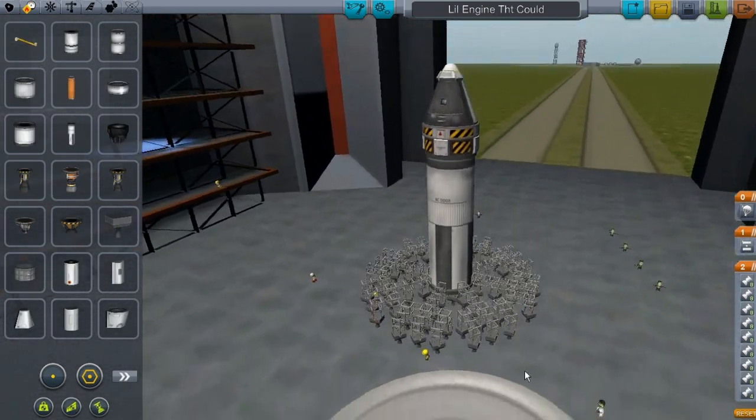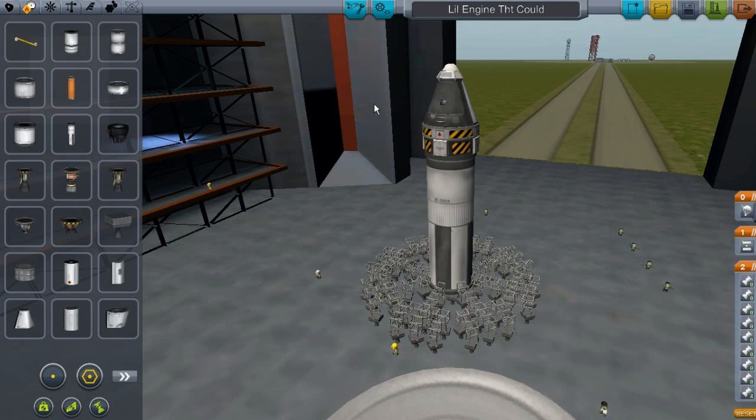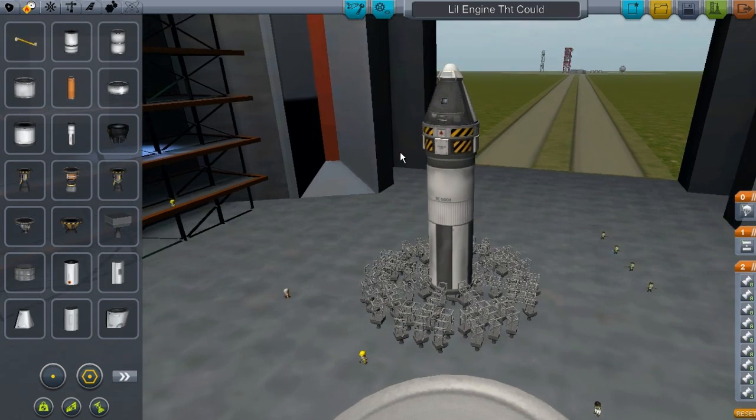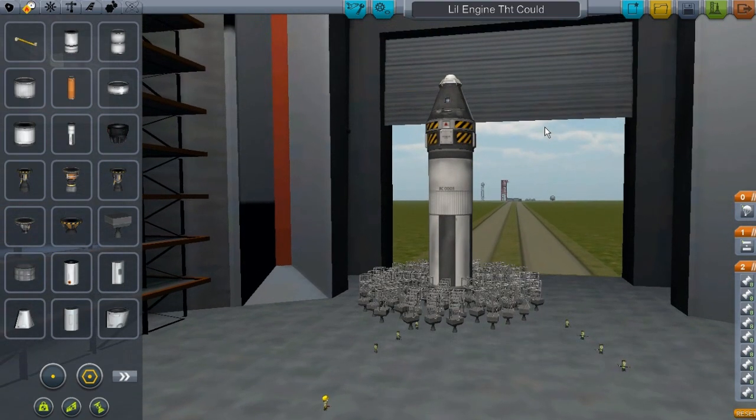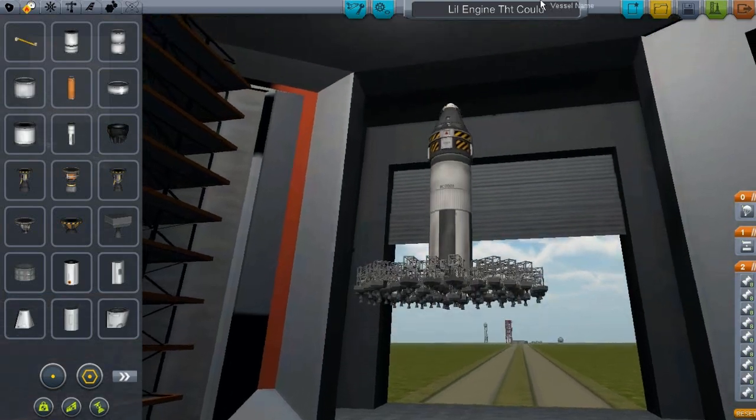I started off with just a command module, a parachute, and about 8 or 10 of them — I don't even remember. I'm surprised that I can actually get a little bit of lift from it, so I decided maybe I should try this on a bigger scale.